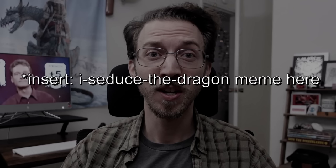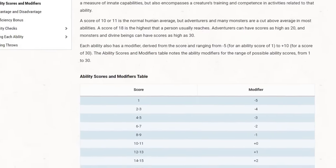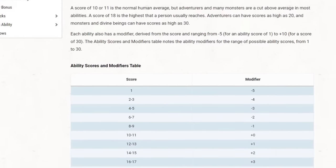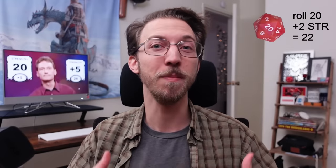Last but certainly not least, charisma — it's your social intelligence, and it helps you persuade non-player characters or even monsters. In a second, we'll talk about how charisma used to be the most powerful stat in the game. But the important part, as far as D&D rules go today, is that all of these abilities have a score, usually between 8 and 18, as well as a modifier based on that score, usually minus 1 to plus 4, which modifies your dice rolls. So 99% of the time, you're using the ability modifiers to play the game, not the actual ability score, because it is basically a vestigial element of the game and how it used to work.